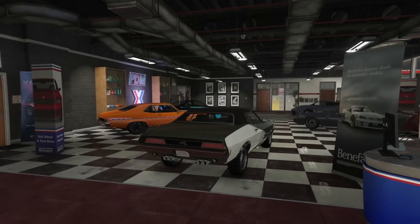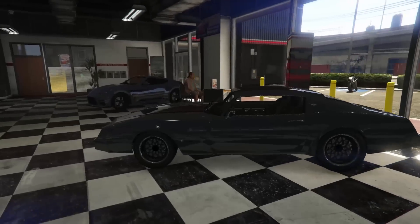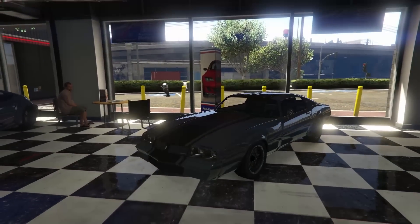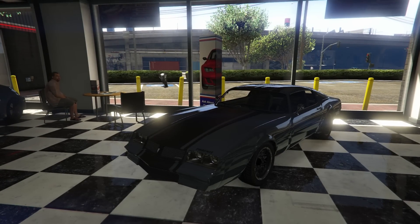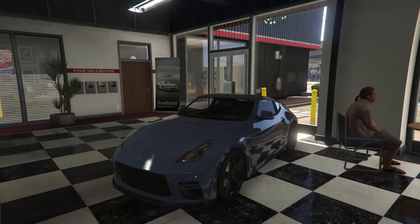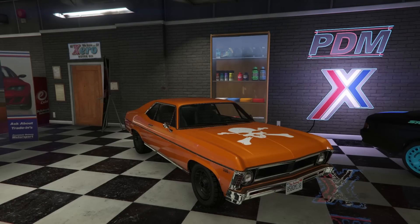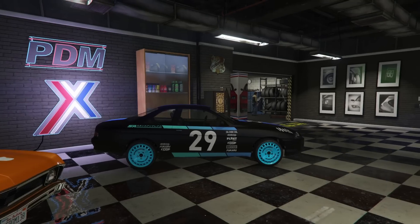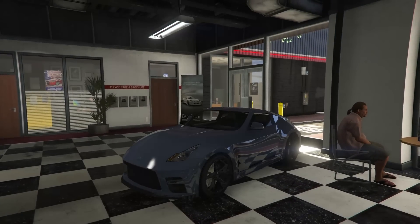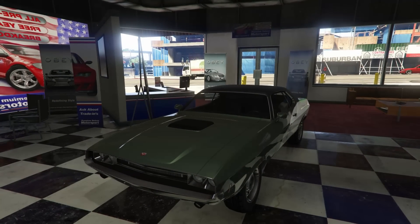Moving over to Simeon's dealership, we have the Bravado Gauntlet Classic available this week. We also have the Imponte Phoenix, which is a rare car — you can only get this by stealing it off the street or purchasing it now through Simeon's dealership for this week only. We also have the Annis Euros, the Caron Previon, and the De Classi Vamos. The Vamos is not very good — I would not recommend picking it up. The Previon is awesome, the Euros is kind of mid, Phoenix is cool, and the Bravado Gauntlet Classic is pretty cool as well.